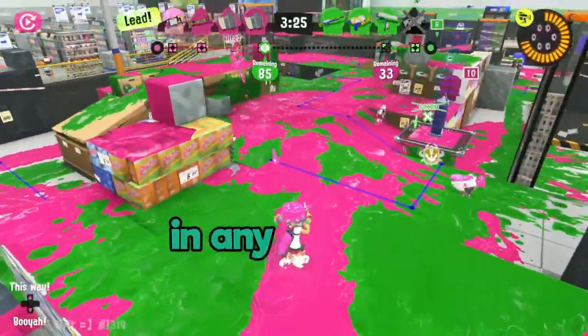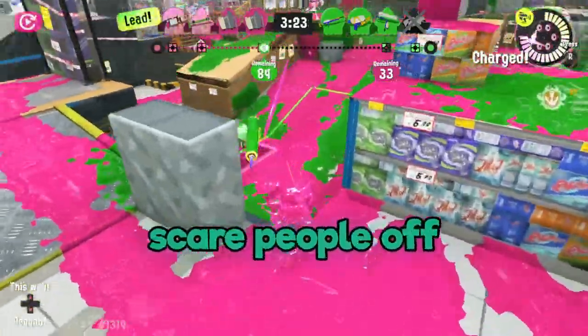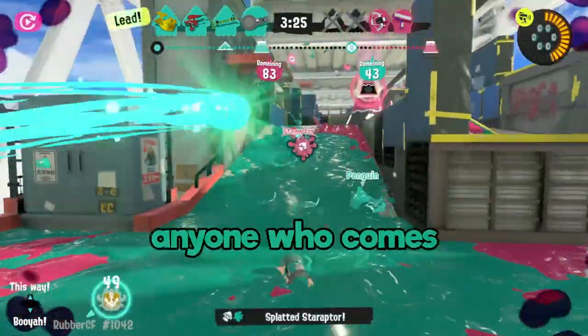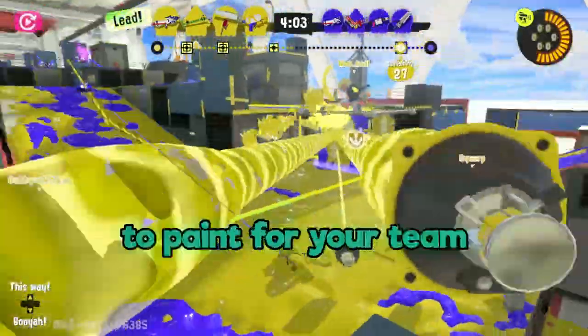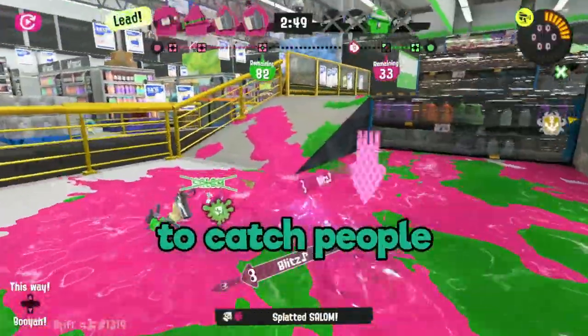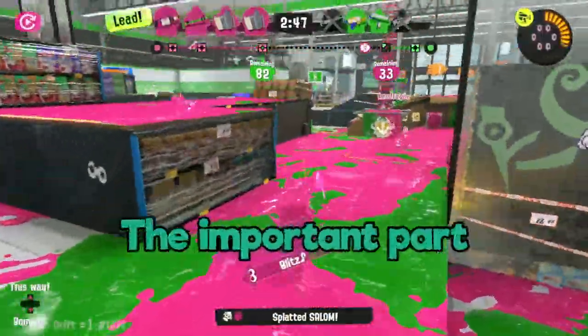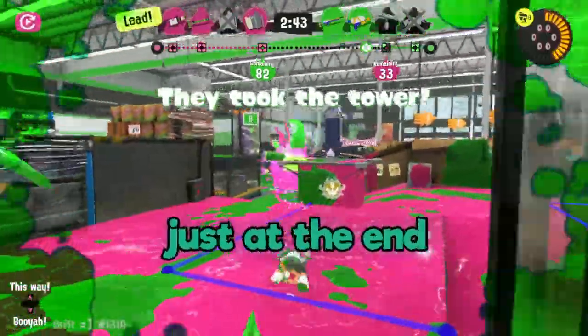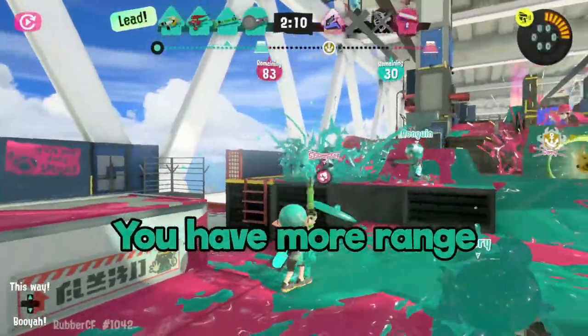You can play the Bamboozler in any number of ways. You can sit back and scare people off with your quick, long-range shots. You can play more like a traditional charger and focus on picking off anyone who comes in range. You can use your shots to paint for your team and combo with their damage. You can even get really aggressive to catch people off guard and dominate their base. The important part is that you have the right gear for whatever you're going for, and that you keep people just at the end of your range.